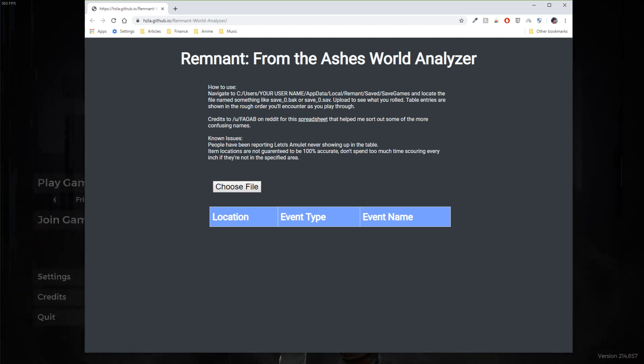So that's your save file, and when you upload it, it will basically show you all the events that you want to know about before you play the game — which bosses that you want to fight with, pretty much.